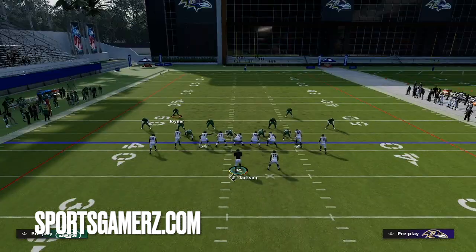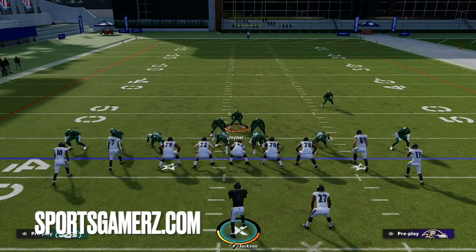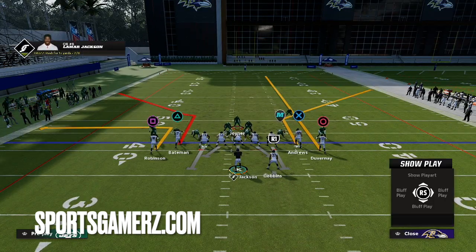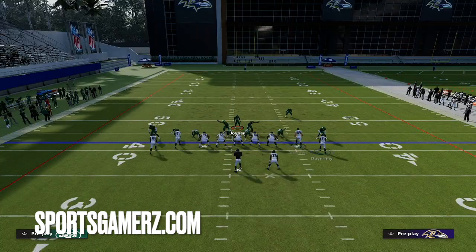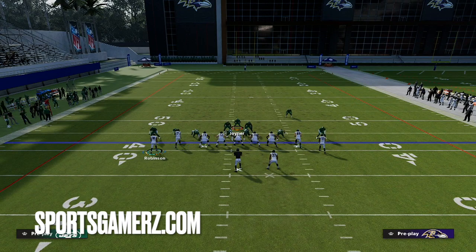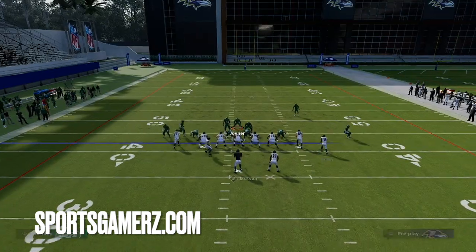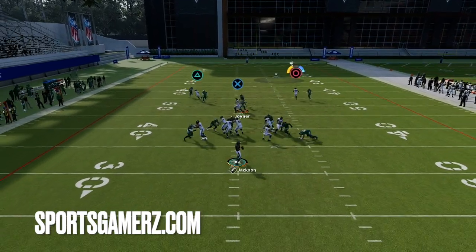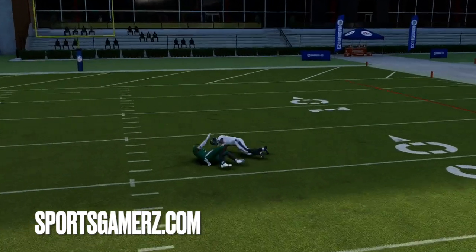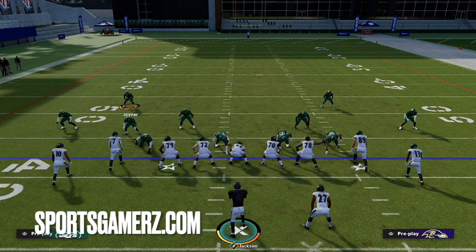We can show you guys that a few more times — you can see it's very consistent. It's going to be something that you're going to do every time. We just block the running back because we know the safety is manned up to him, streak this receiver, and drag the tight end to get him out of the way. We motion this guy in, and that's what allows that DB to slide to the outside, which allows us to throw the lob up over the top. Our receiver is just a half step too slow to rack it for a touchdown, but still, that's an easy catch.